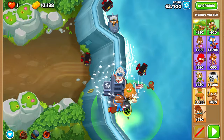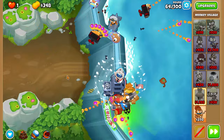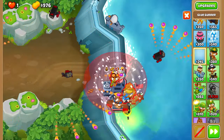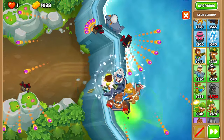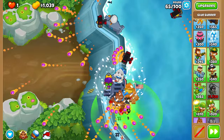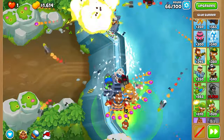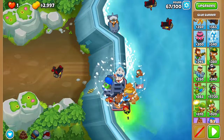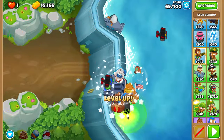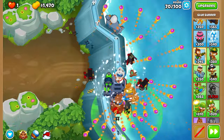Now we'll get our village to a 2-0-2 Jungle Drums with Monkey Commerce — the discount upgrades. Then we'll start building into the most important tower of this run: the Bloonsolver. Just place it on this platform and upgrade it straight to a 4-0-0 Bloonsolver. You should be able to afford the tier 4 in the middle of round 70, and then we'll start saving up for the tier 5 — the one that actually matters this run.